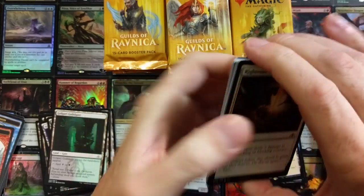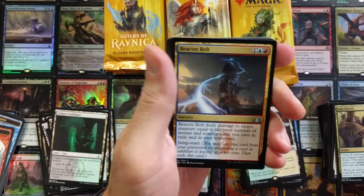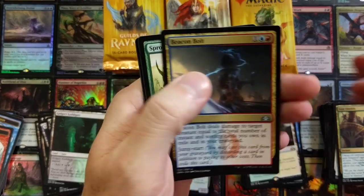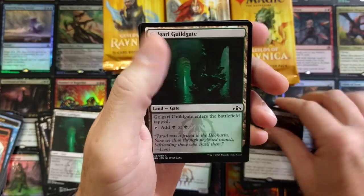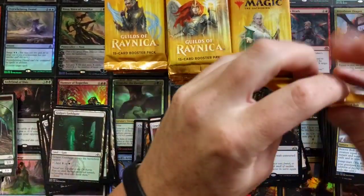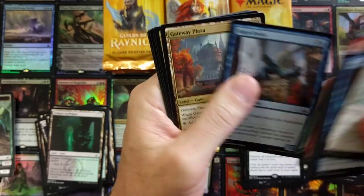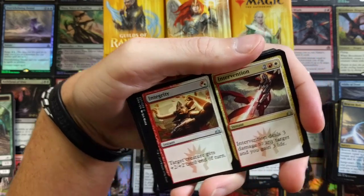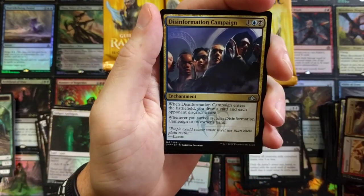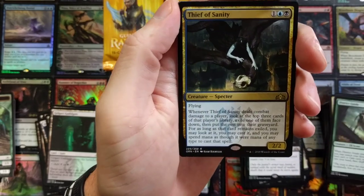This has been better than I expected, honestly — a lot better. If you don't expect too much you might not be let down, that's kind of the motto I live by. Ritual of Soot — nice board wiper: destroy all creatures with converted mana cost three or less. Integrity and Intervention, Disinformation Campaign, District Guide, Thief of Sanity — pretty cool, good card.